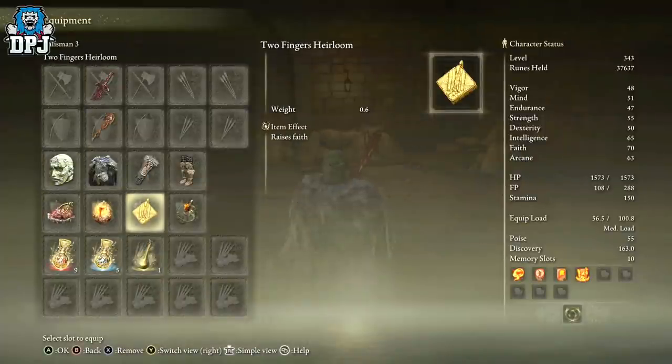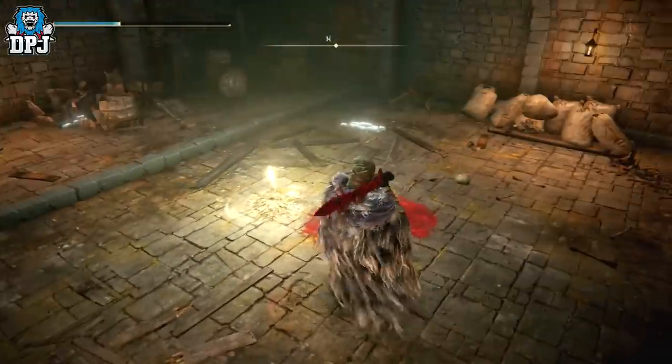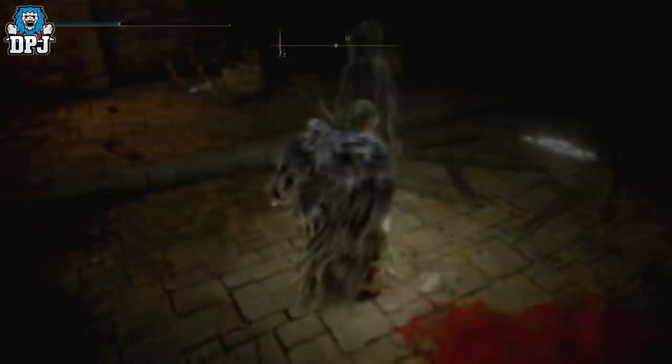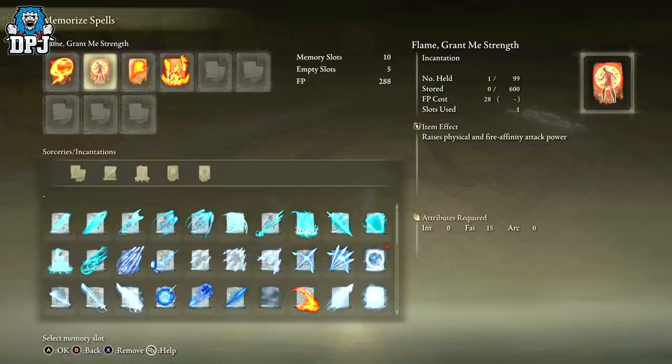In my Wondrous Physick flask, I'm using the Flame-Shrouding Cracked Tear which boosts fire attacks, and the Cerulean Hidden Tear which eliminates all FP consumption — I believe for about 10 seconds. I use that because of the weight of the special attack, Taker's Flames, which uses 30 FP per usage. It scales with Faith, so the more Faith the better. Strength and Dexterity contribute too. It's a great weapon art and lasts roughly a good minute or so.